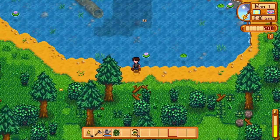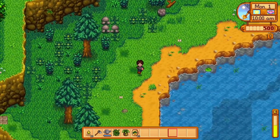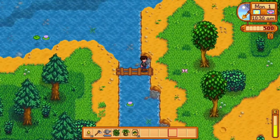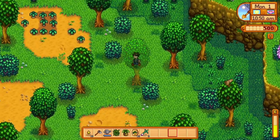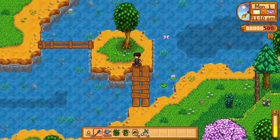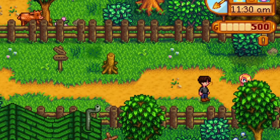I guess I lied to you guys because looking at the recording, I actually went south first — sorry about that. But if you're new, here's an awesome tip: you get spring onions in spring. They're only in the bottom-left corner of the map, in the forest region right below Leah's house. It's always a good foraging spot — gives good energy.